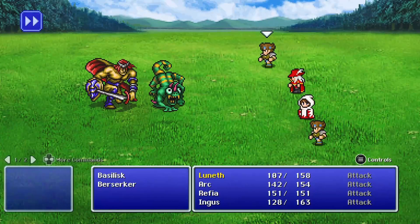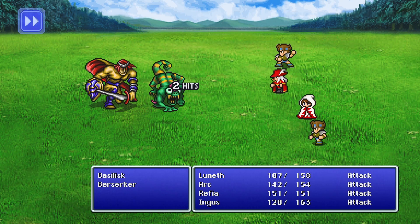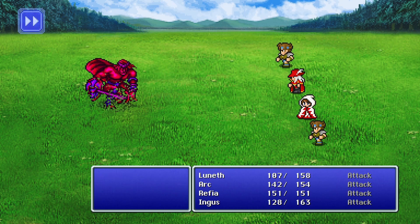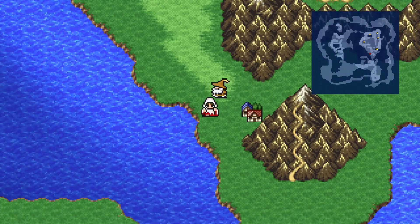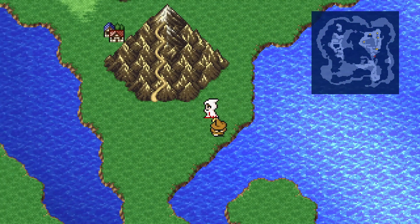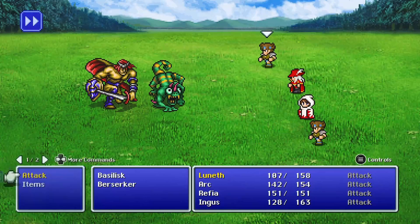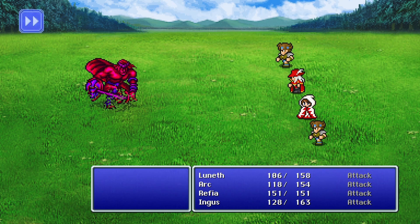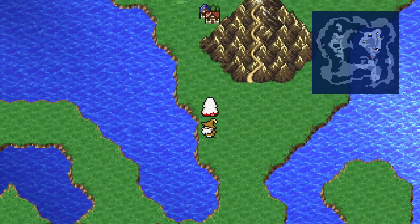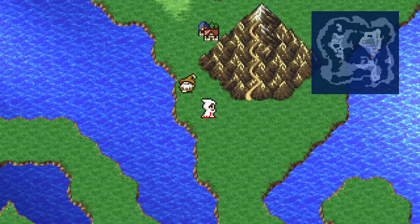We're going to go around here and do some monster hunting first. We already got the Berserker. Here's the Basilisk — just make sure you get it, it can turn you to stone as you would expect. I'll just cut to where we find the monsters in question. We're looking for the Mandrake now, and that one's the tough one to get.